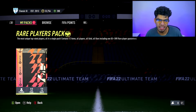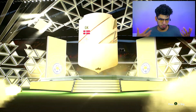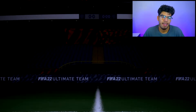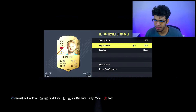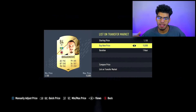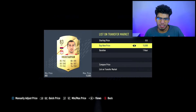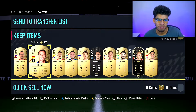Even the 83s and 84s that aren't selling for much - like 1,500 or 1,600 coins - go ahead and sell them anyway. There's no point keeping them around. You might think 'let me hold them for a better SBC,' but just sell them. You're going to get the coins back and be able to invest into something else.